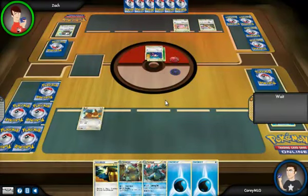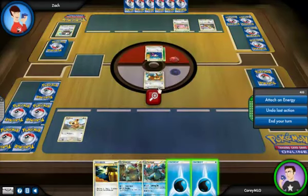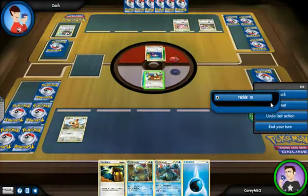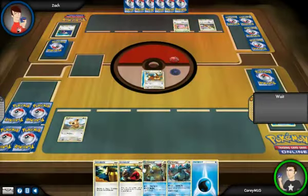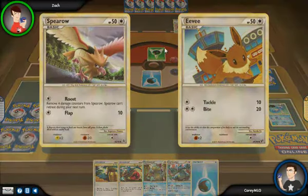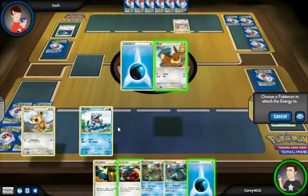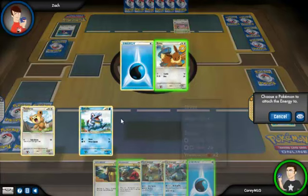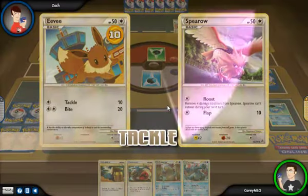I'm getting screwed. Here we got the teddy bear — the teddy bear does 20 but does 10 to himself, and Eevee does 10. We'll attach this to Eevee. We'll attack with Eevee — that should kill the Ratatat. Yes! There we go. Now we get another prize card — we'll take the top right. This switches to Pokemon. I'd rather have the Spearow than the Chansey. Screw that Chansey. And as soon as he puts the Chansey in, I'm switching him out because Chansey's overpowered. We got Totodile!